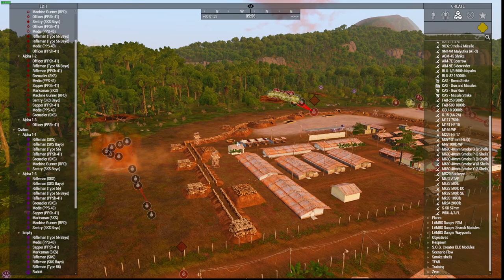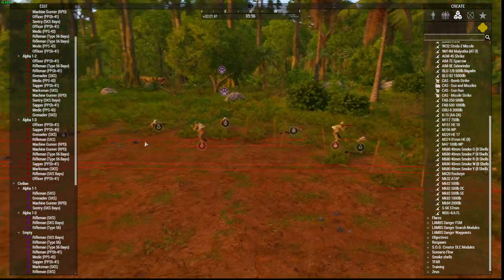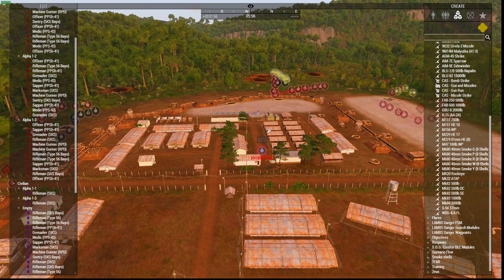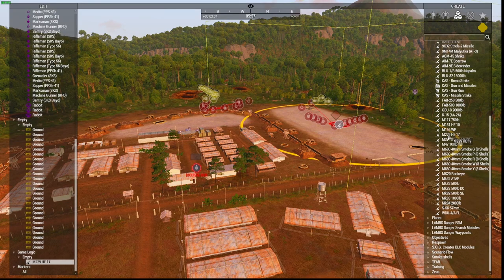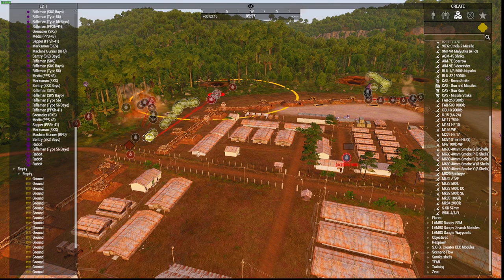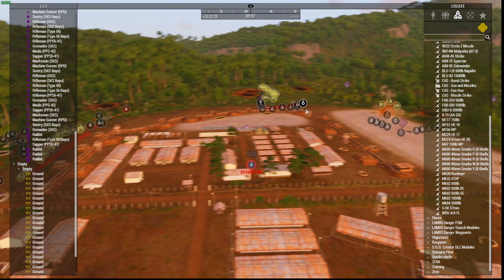More will spawn in to replace them, but only up to a maximum of 30. These guys have just come in to replace those I've knocked out, and because they're now in contact their combat mode, behavior, and speed have changed since they're being engaged. This is an excellent way to have repeated enemy waves coming at you that you can define. You could set the respawn ticket number to 200 if you wanted.